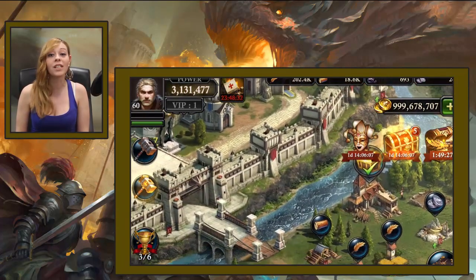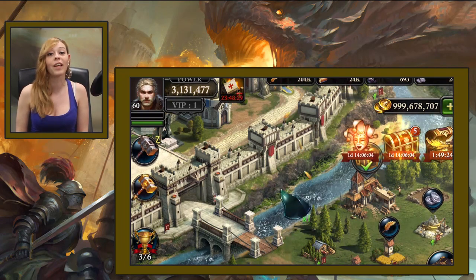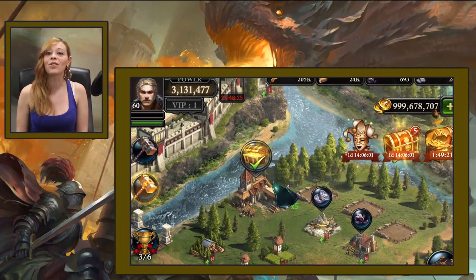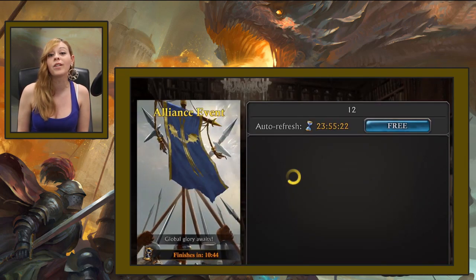So what we have to do now, we have to go around the kingdom and find the scattered pieces, and you can find them by either collecting resources on your kingdom map or inside your city. Once you get them, you just go back to the event center, you tap on the Merlin's Experiment event, and then on Get Rewards.